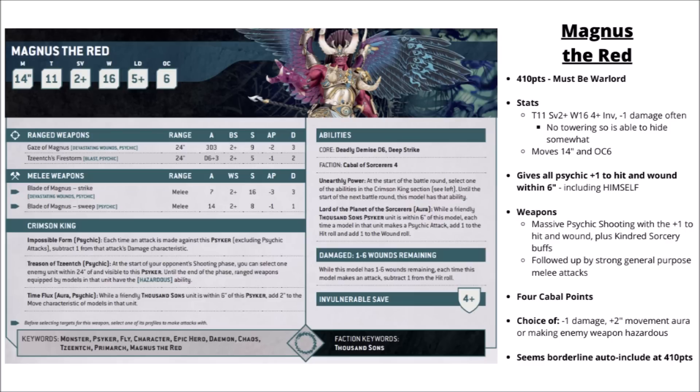His main special rule is Lord of the Planet of the Sorcerers, giving a very powerful aura buff where he adds plus 1 to hit and plus 1 to wound of any Thousand Sons Psychic units within 6 inches firing Psychic attacks - both are pretty massive buffs, especially with Insorcelled Infusion on Scarab Occult Terminator weapons. For his own damage output, Gaze of Magnus is 3d3 attacks with Devastating Wounds at Strength 9, AP-2 and Damage 3, a massive generalist profile with plus 1 to wound. He follows that up with Tzeench's Firestorm - D6 plus 3 shots with Blast at Strength 5, AP-1 and Damage 2, very solid for clearing out hordes, wounding Toughness 9 vehicles on a 4-plus due to his plus 1 to wound.